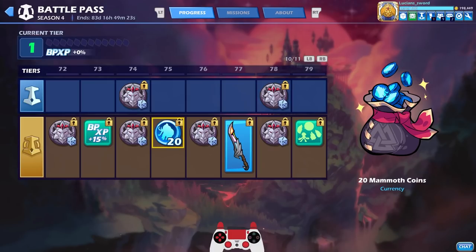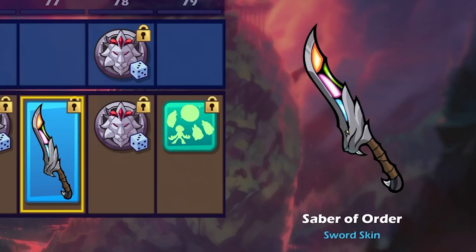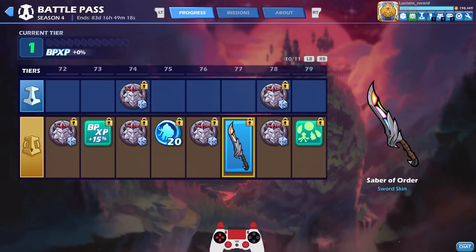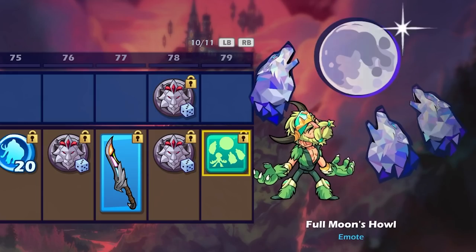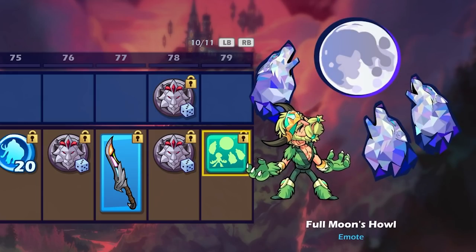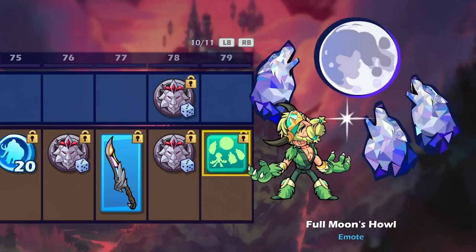The Saber of the Order sword — so beautiful, that stained glass look again. And the Full Moon's Howl taunt: they're like crystallized wolves. It'll look even cooler when you use the Mordex decals while doing it. Such a cool taunt.